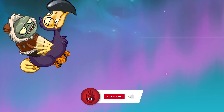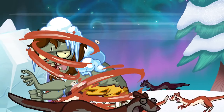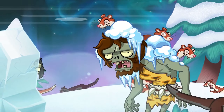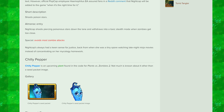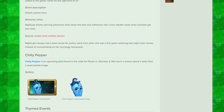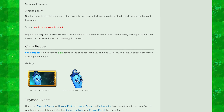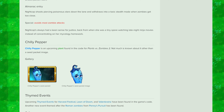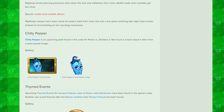Obviously, before we continue, as with all upcoming content, it is very likely to change and may not make it into the game, so just keep that in mind. Over on the Plants vs Zombies wiki, we have a couple of details around Chili Pepper. The plant has been found in the code for the game, but at the moment we only have the seed packet image. It's expected that information about its abilities will be seen in around a month and a half.